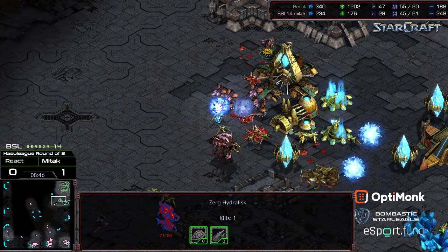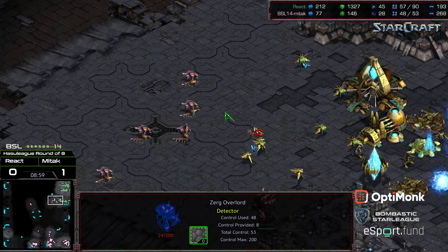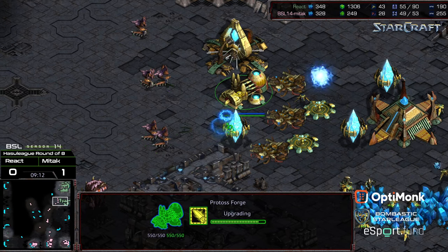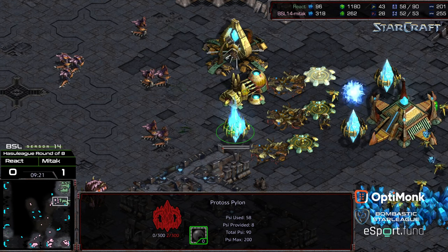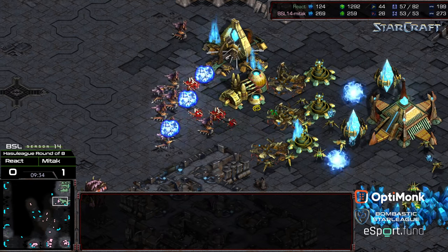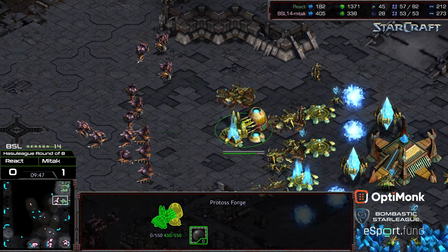Some Zerglings are getting on the cannons. Two additional cannons being dropped. Now, is this sufficient for Mid-Tech to break? I don't think it is. Probes coming off the line. One Zealot still working to the north. Two additional cannons still morphing, with the probe on top of the Hydralisks. An Overlord taking some damage. More Hydralisks moving up, but it looks like Mid-Tech not quite able to break. Another cannon morphing in, and three cannons should be sufficient to deal with the remaining Hydralisks.